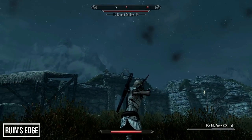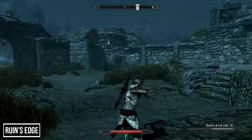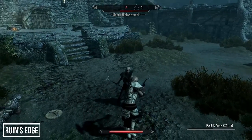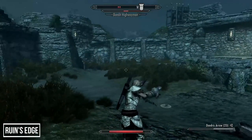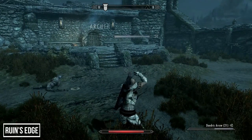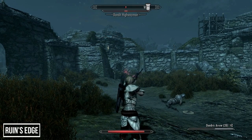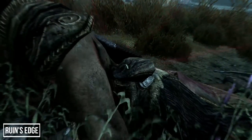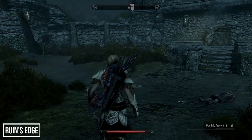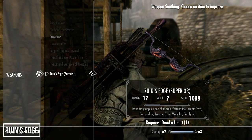Of the list so far, Ruin's Edge is comfortably the weapon I've used the most. Taking on large groups of enemies is great — frenzy causes enemies to fight one another, demoralize causes them to cower or run away, and paralyze sits them down. The other two enchantments aren't as useful, but it's still a great bow. To upgrade this weapon you need a Daedric heart, though you don't need Daedric Smithing to temper it fully — just the Arcane Enchanter perk.